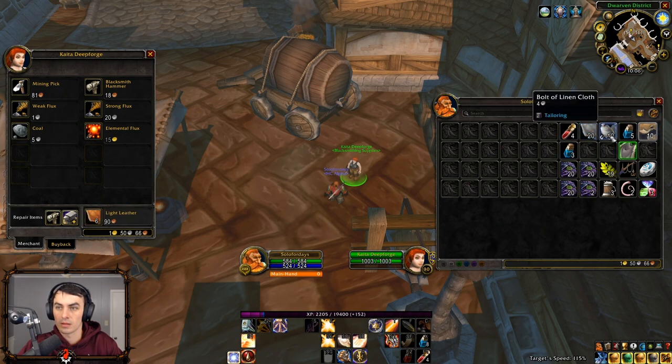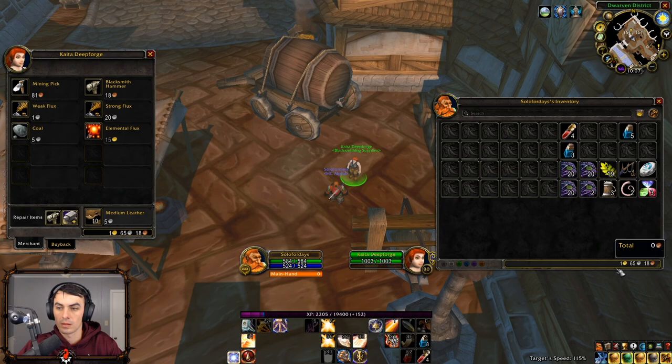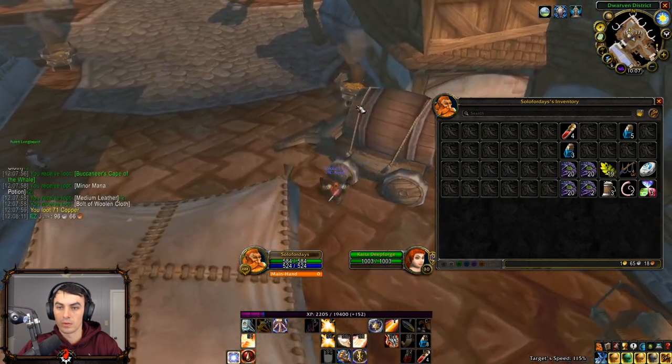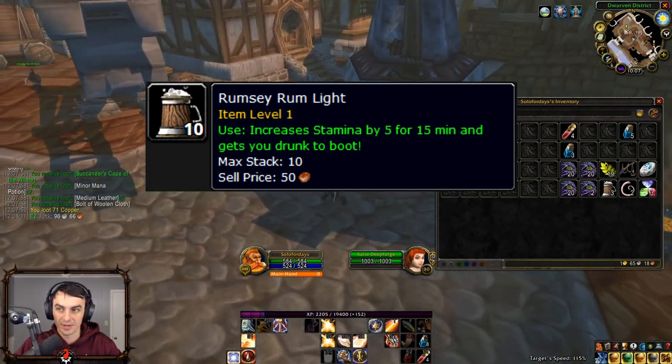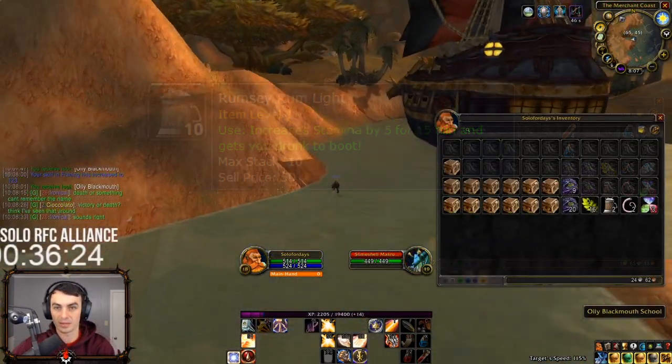For the 6 weapon crates we picked up, I was able to vendor the grey weapons for a gold and 15 silver. So in 1 hour we farmed 1 gold 75 silver, stocked up on health and mana potions, stored away some 15-minute stamina buffs for difficult quests, and had a chance at some green item upgrades.